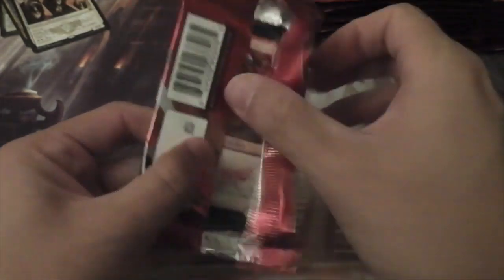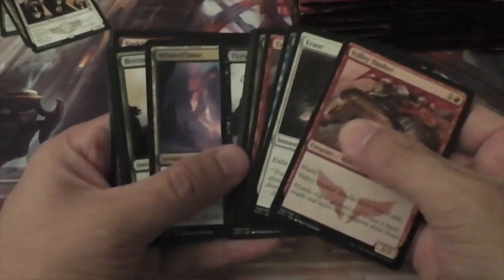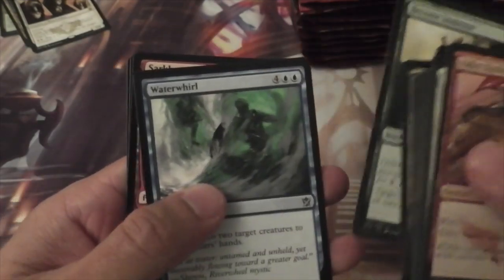Had that guy in one of my pre-releases — he was insane. Not very good when you're just cracking packs though. I already saw the rare slot, and it's a good one. We have a Winterflame, a Become Immense, a Whirlwind, and Sarkhan the Dragonspeaker.